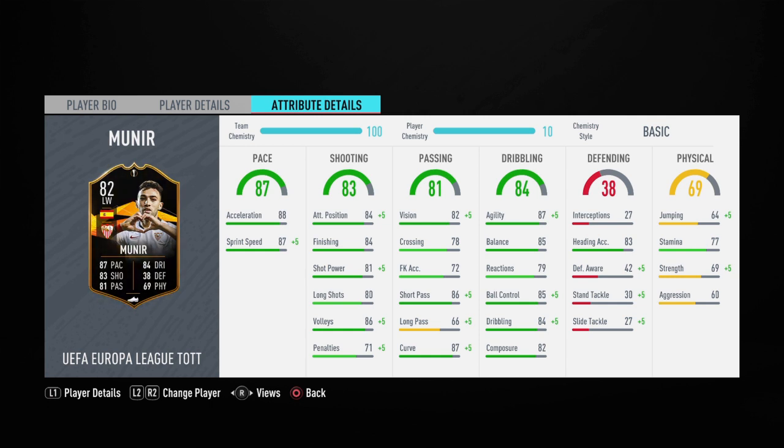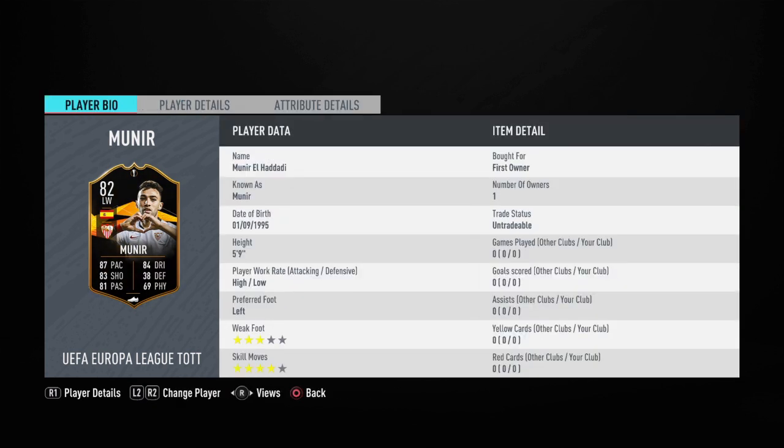His dribbling all around is okay as well: 87 agility, 85 balance, 85 reactions, 85 ball control, 84 dribbling, 82 composure. His defending doesn't really matter. For his physicals, his stamina is not great — 69 strength, which is okay for a left wing at five-nine, and 66 aggression.